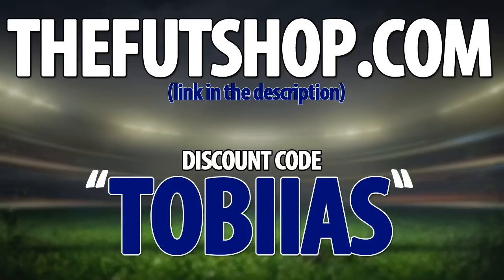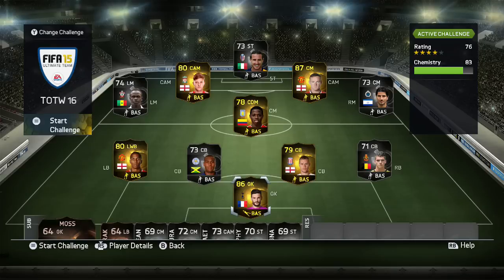If you're looking for Ultimate Team Coins, check out TheFootShop.com — they will be in the description. Don't forget to use the promo code Tobias to save yourself as much money as possible.